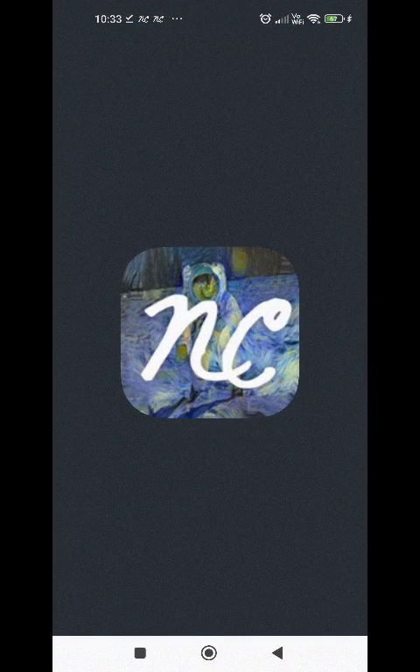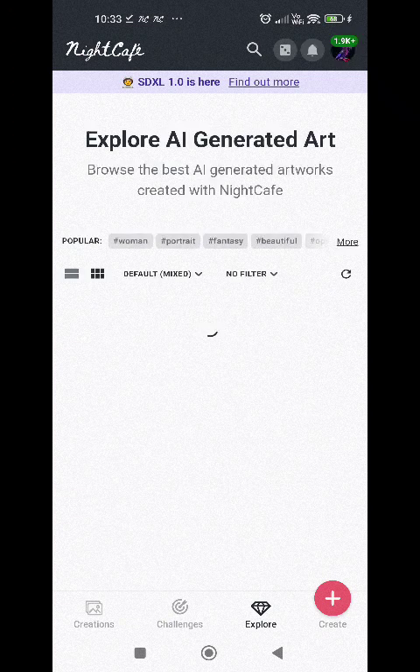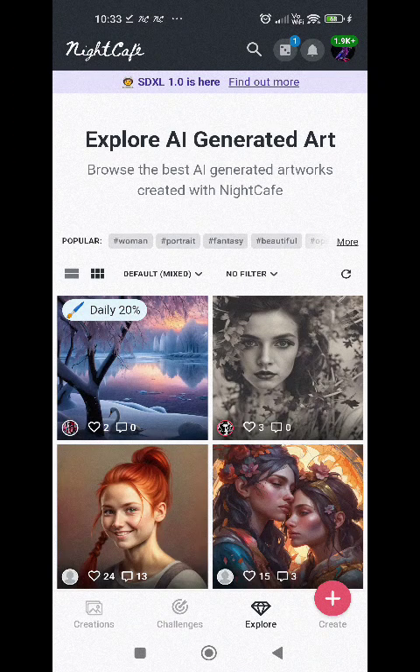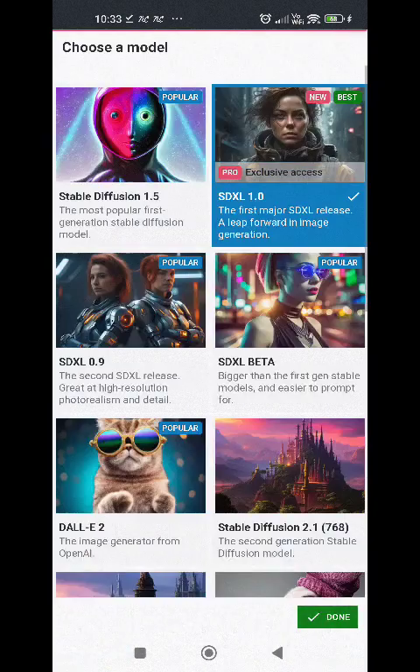We're going to make a centaur. Centaurs are notoriously difficult to create on AI generators because it gets confused between a horse and a man and tries to draw both but struggles to make it make sense.